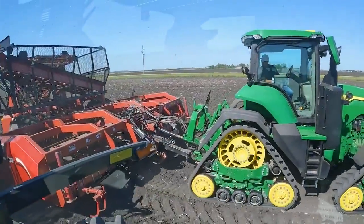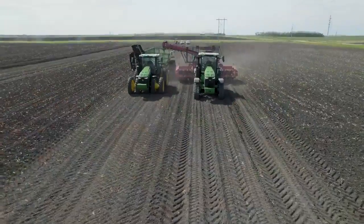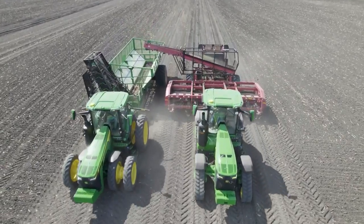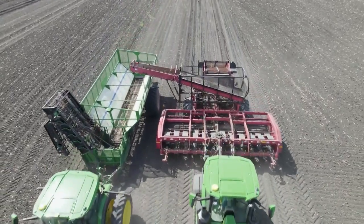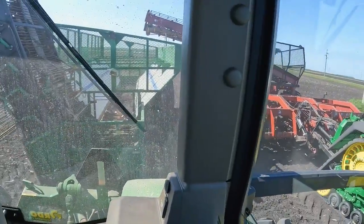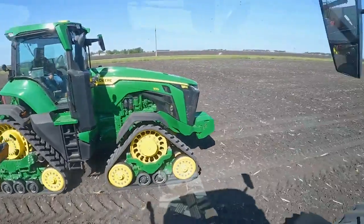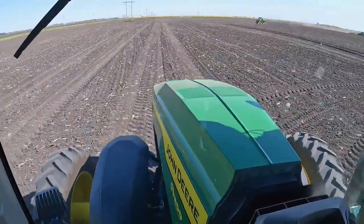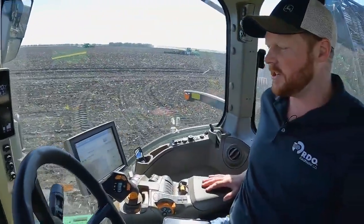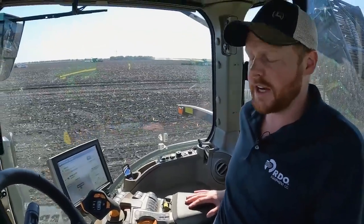Another key thing to note: the follower is always going to try to match speed with the leader. So say the leader tractor comes up to a ditch or something it needs to slow down for — as he pulls back and slows down his machine, my machine will match it and try to maintain the same position at that home point we established earlier. We don't have to have auto steer engaged on the leader tractor, so if he were to turn off of his auto steer line, this tractor would also follow it.